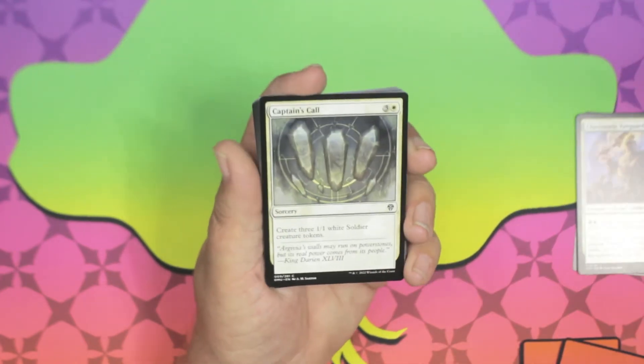We got Archangel of Wrath — two and a white for an angel with kicker. You can pay a black and/or a red. It's got flying and lifelink. When it enters the battlefield, if it was kicked, it deals two damage to any target — even a player. And whenever it enters the battlefield if it was kicked twice, it deals two damage to any target again, so essentially it deals damage twice.